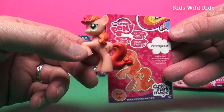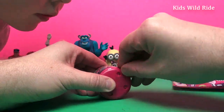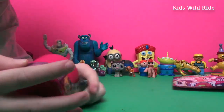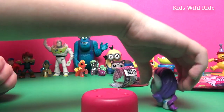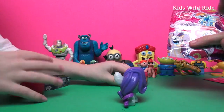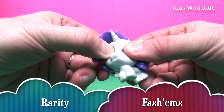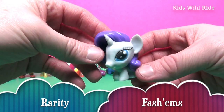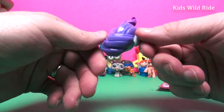You want to open another one? It's Rarity. Who's Rarity? She's right there. Oh wow. This is a Mashem, so they're soft and squishy. See? Soft and squishy. It's Rarity. Let's take a look. Oh, it's got a unicorn horn. Very cool.